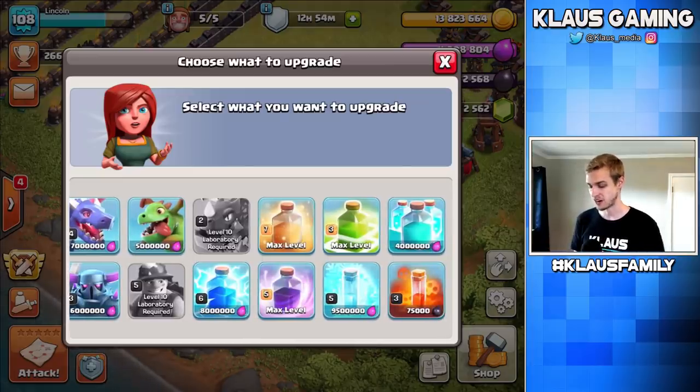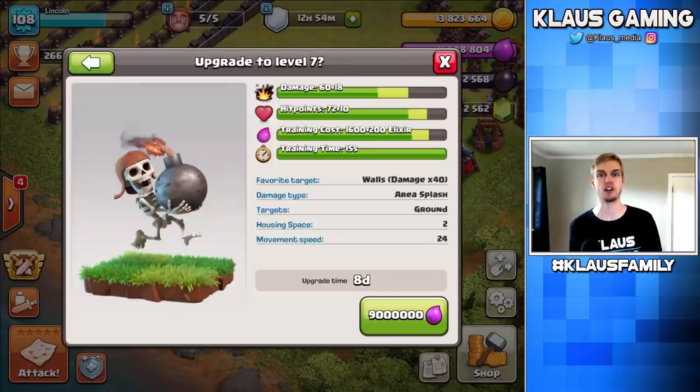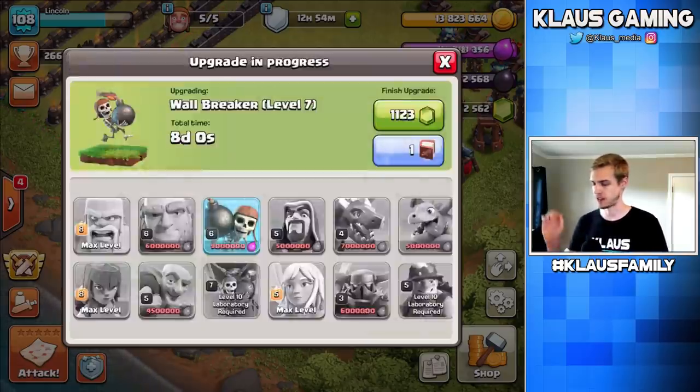We've got a ton of Elixir, so we might as well spend a lot of it. I never did upgrade my Wallbreakers — I know I upgraded them once, but never again. Either way, this one would be max for Town Hall 11. You can tell because it's 9 million Elixir for this upgrade — that's ridiculous. So let's go ahead and do this. Level 7 Wallbreaker, 8-day upgrade, 9 million Elixir — 3, 2, 1 — Bam.